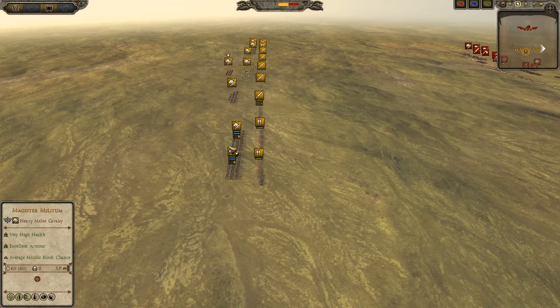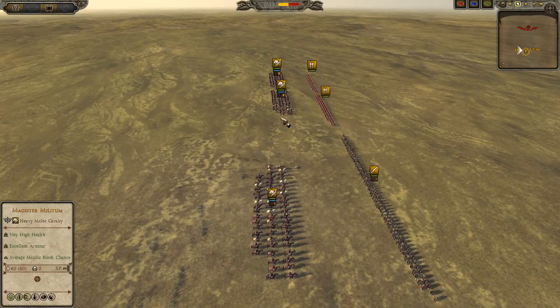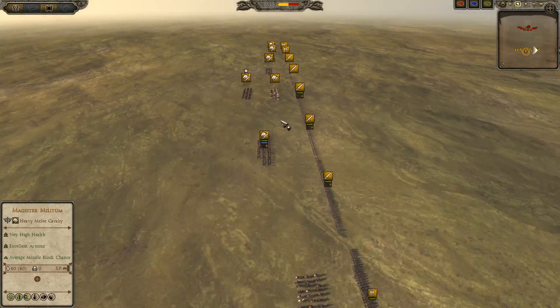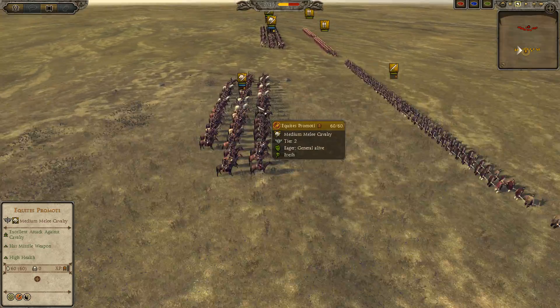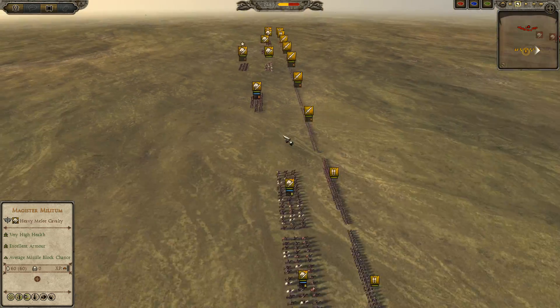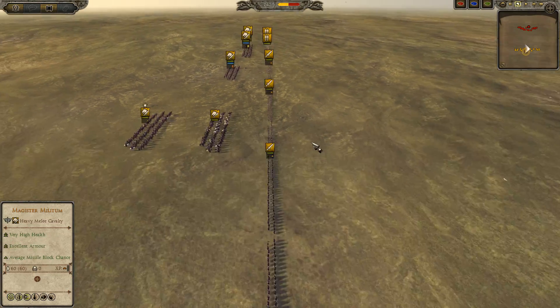I'm going to go over the builds. For the Western Roman Empire, we have Magister Militum, Bronze 1 General with Brace. Two Equitas Promoti, Gold 3 on the left with an Equitas Promoti Bronze 3. Then on the right we see two Equitas Promoti, Gold 3 with a Bronze 3 Equitas Promoti. Then we see a Catafractari in front of the Magister Militum.